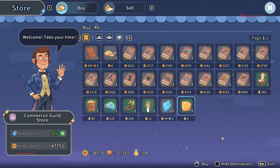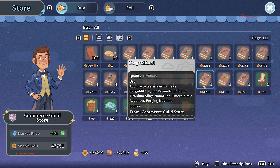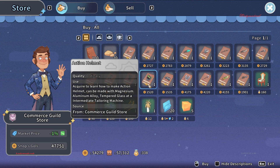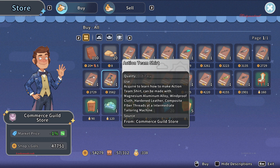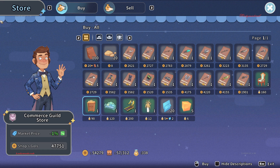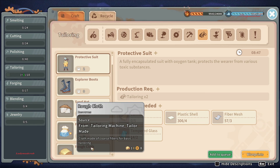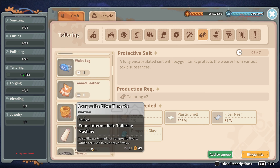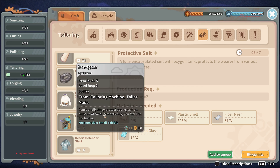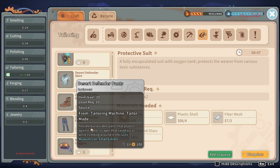You can buy blueprints from the Commerce Guild store for different outfits. For example, I still have the Action Helmet blueprint that I haven't crafted yet. Now I'm at my tailoring machine — I have quite a few options available because I've loaded in blueprints from the Commerce Guild store.